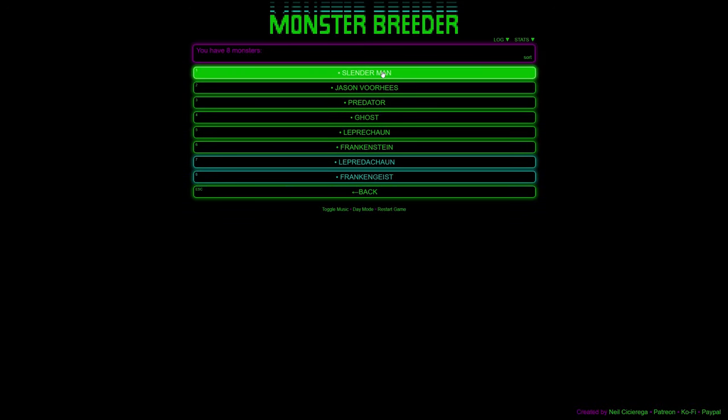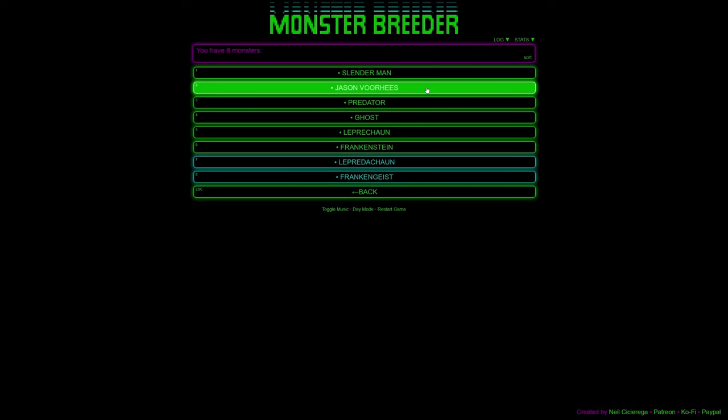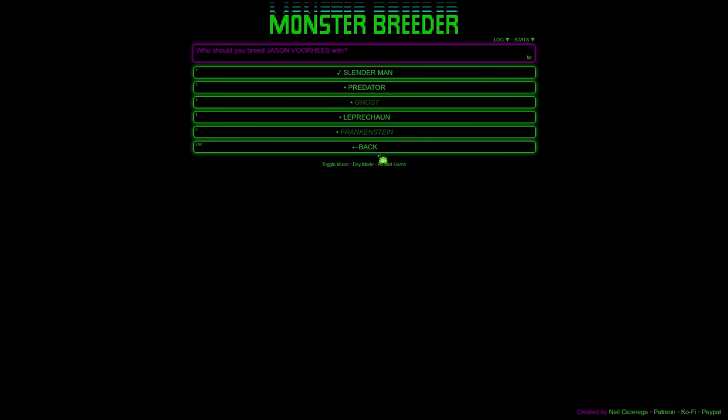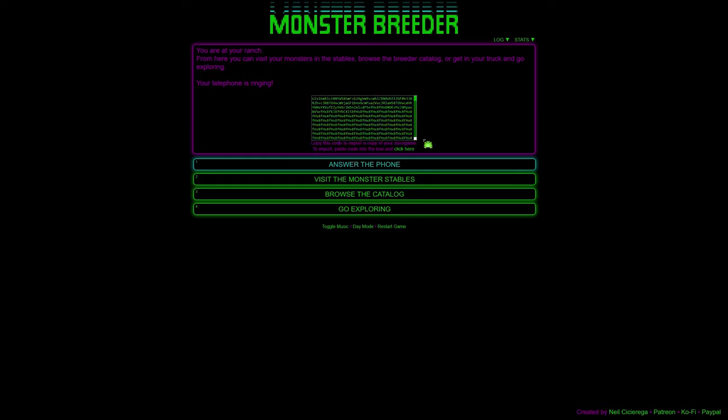There are so many combinations — there has to be an algorithm for how the sprites are combined and what text is generated. In specific instances with a great pun maybe there's custom text, but I'm guessing most text is algorithmically generated since this game was made in two weeks with 1,176 combinations. Also, there's a feature for exporting and importing saves — at the end of the video I might give you all my save so you can pick up where we left off.